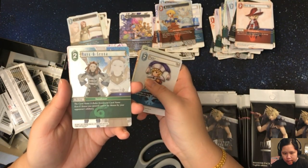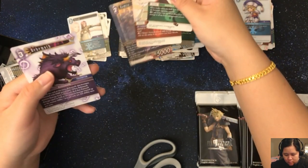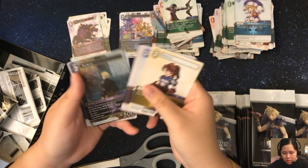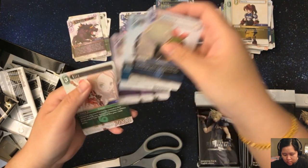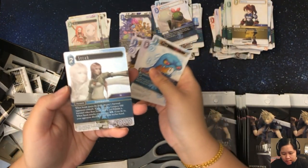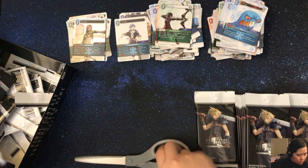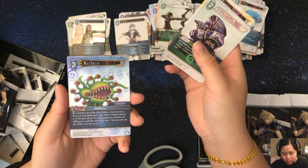We have a Ryo Acena — it's a rare foil. We have a Ramza, rare foil. A Serra, hero foil. We have a Marlboro, rare foil.